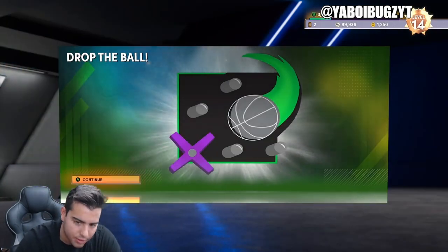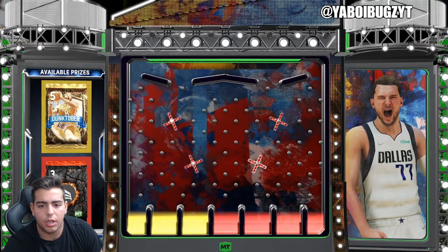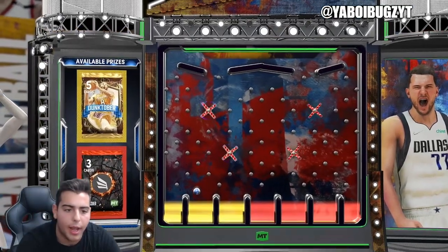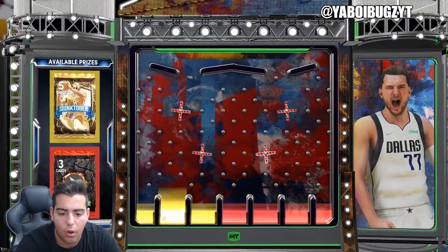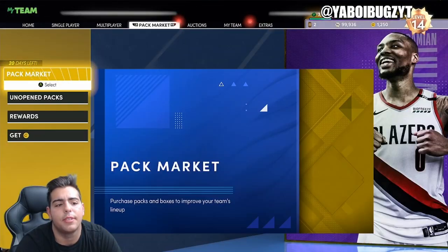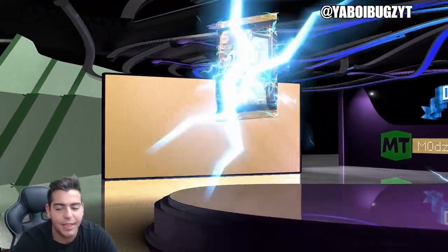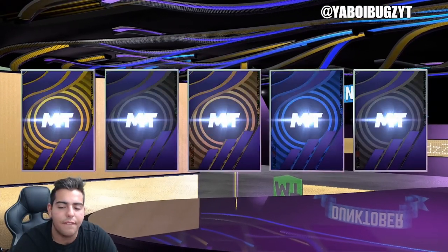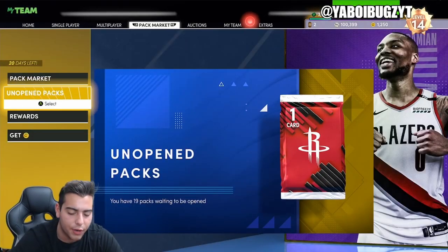We're also gonna go over the code from yesterday. If you drop it to the left side, you have a really good chance — this is such a W code. We're gonna pop this pack; I really hope for the best, man. I need MT. No — Sapphire. Oh my God. I'll take it though. It's like a free 1000 MT.